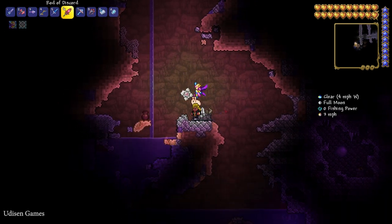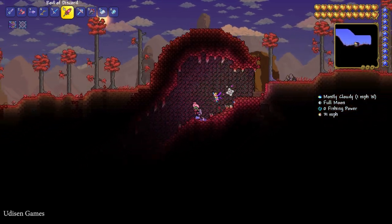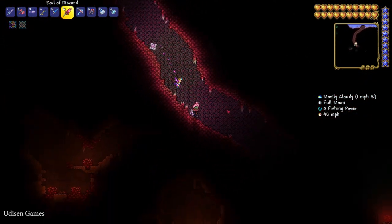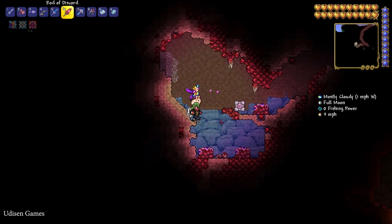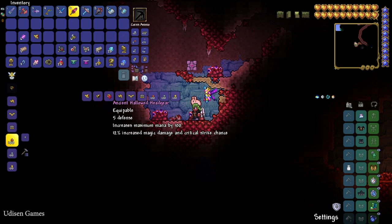If you don't have a corruption biome in your world, find the crimson biome instead. Go into the crimson underground cave and find the crimson altar, which works totally the same way.